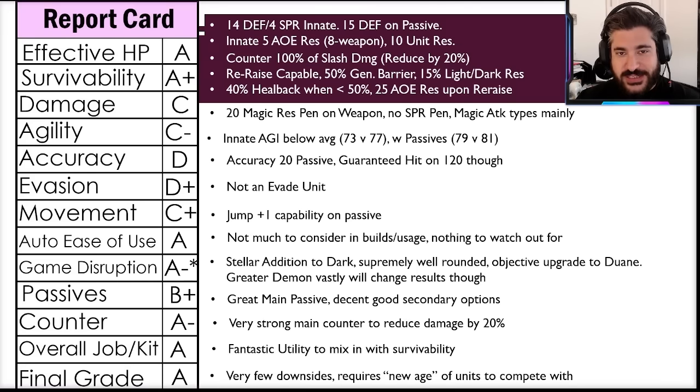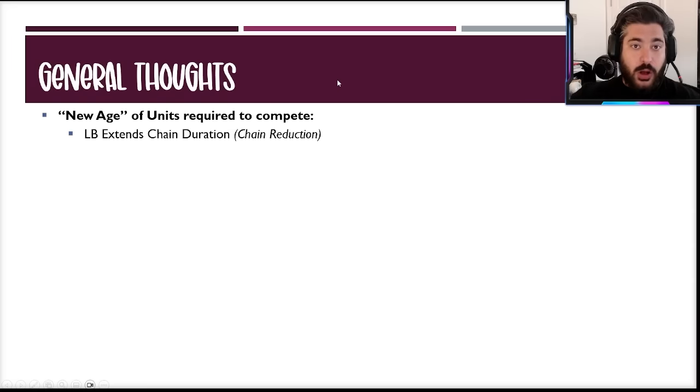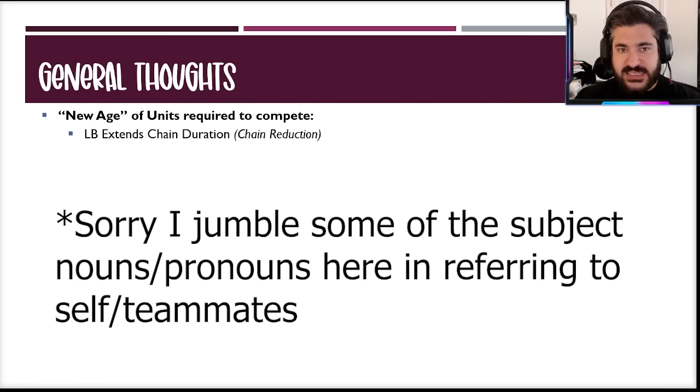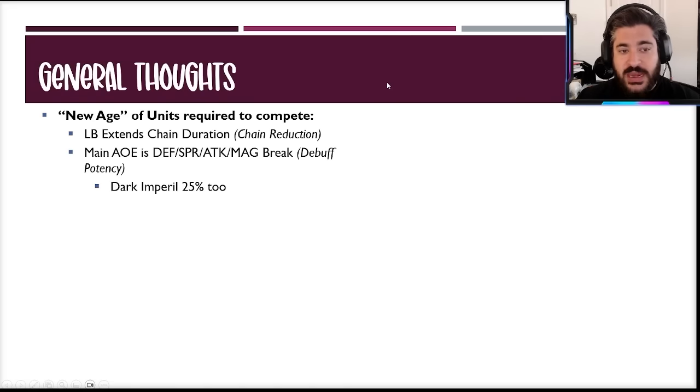For general thoughts: let's talk about the new age of units competing with her. Her limit break extends chain duration — what that means is as a character gets hit and builds up chains, normally when they move again the chains revert to zero. Her limit break makes it so that even after a character moves, they retain the chain. So your dark units can continue the chain after that character has acted for one turn.